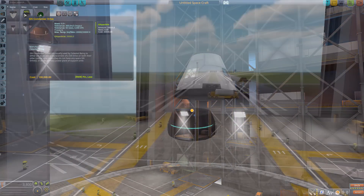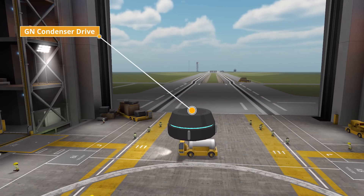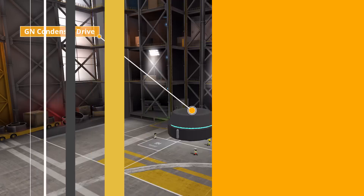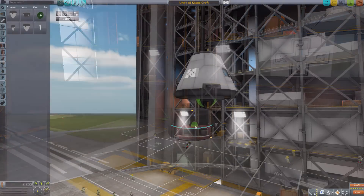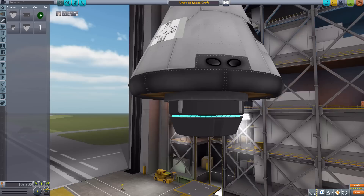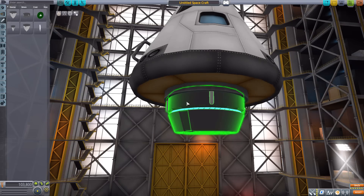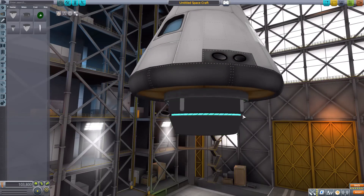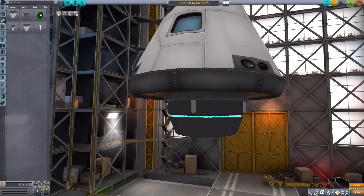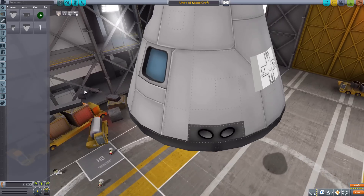The next one is the GN Condenser Drive, which is by far the least advanced and least impressive of all the drives, but still very powerful. The main stat to mention here is that this one holds 20,000 GN particles. If we pop it onto our command pod, you can see it's much smaller, fitting more in line with the 1.25-meter fuselage category, and again has the cool blue band with neat particle effects in flight.